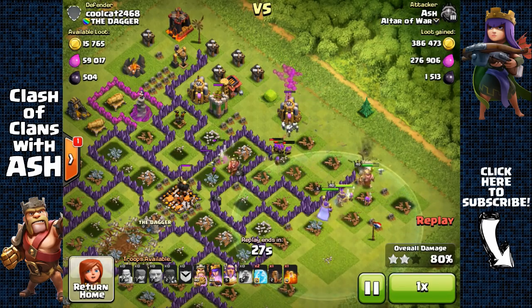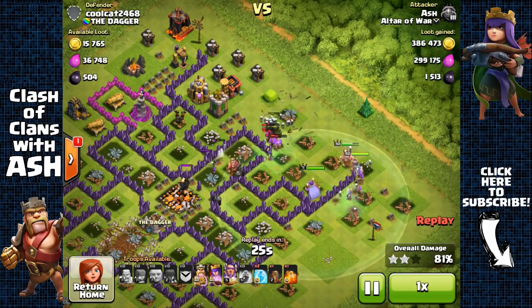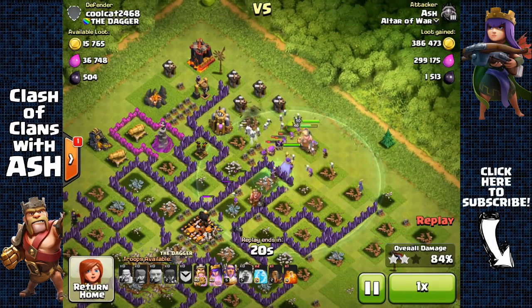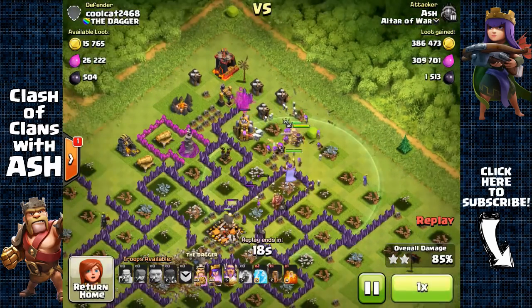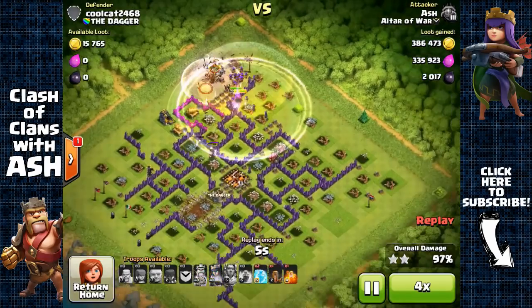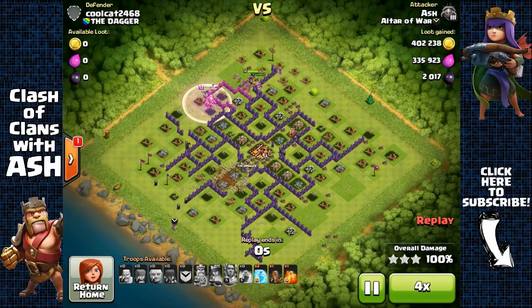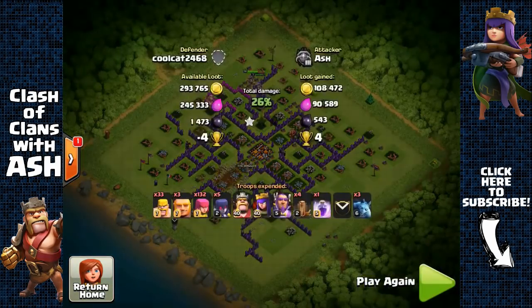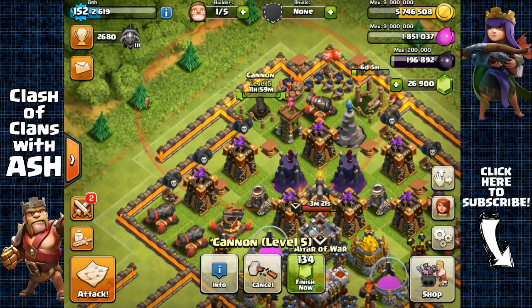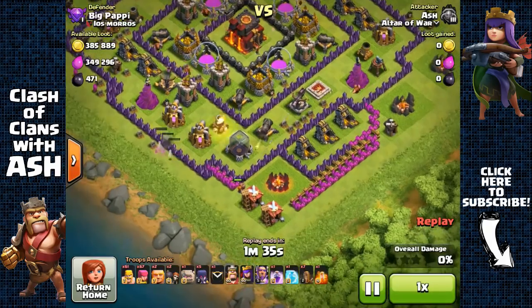Against this base I totally annihilated this guy and got over 700,000 total loot. Plus, since I 100%'d him, I got the full loot bonus from Masters 3 — which is 110,000 gold plus 110,000 elixir — so in total I made over 900,000.